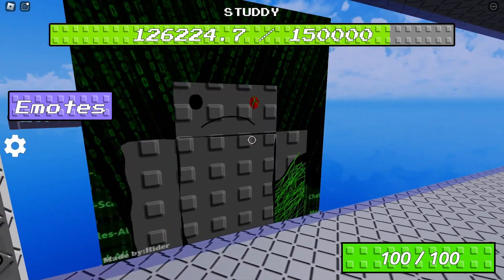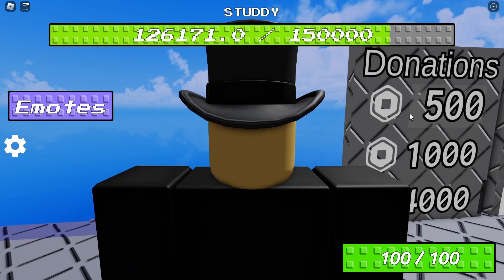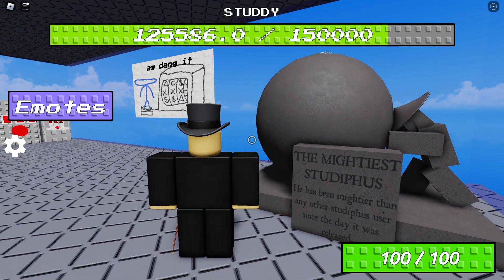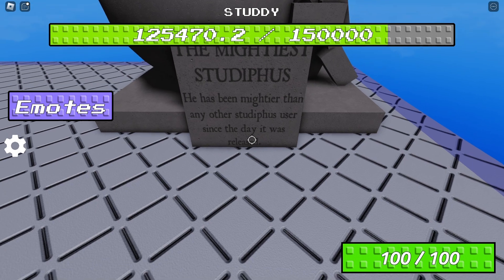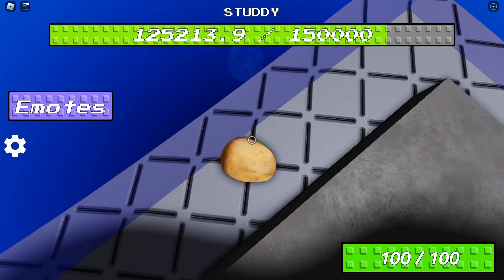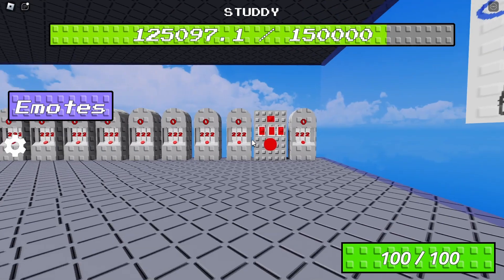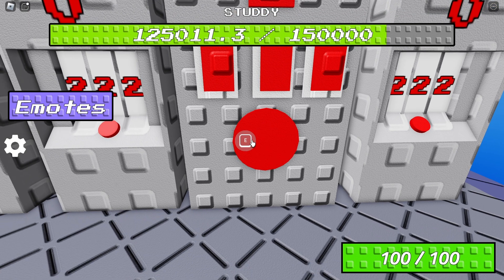There's a chair — who's this? I want to donate Robux. The mightiest stud — oh my gosh, he has been mightier than any other stud of this user since the day it was released. What is that? Is this a potato? It's a potato! I need to gamble right now. I'm gonna hold this. I want to gamble.